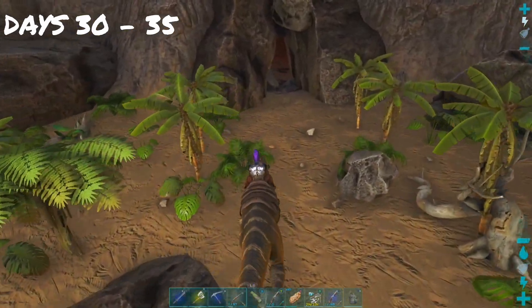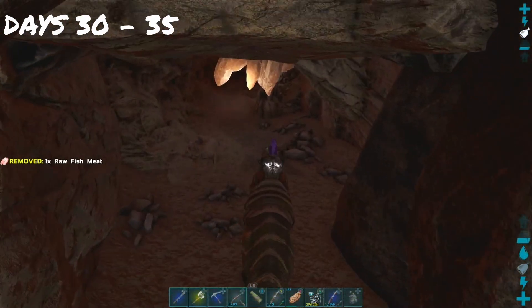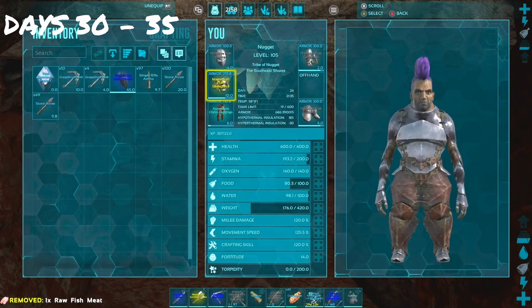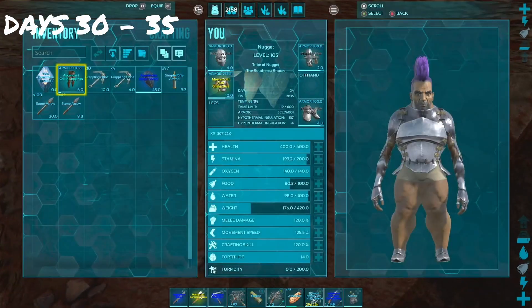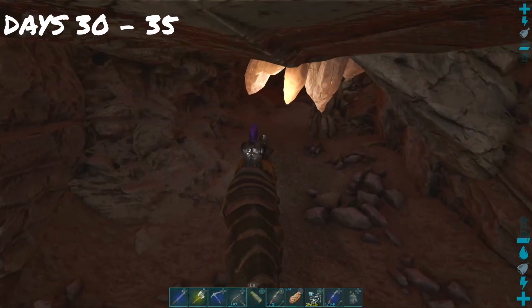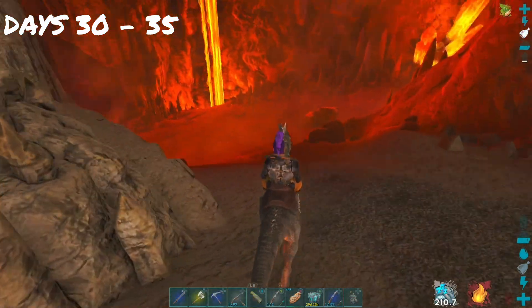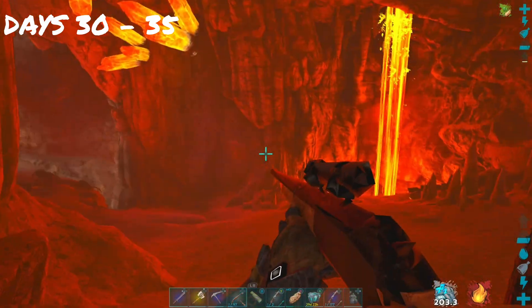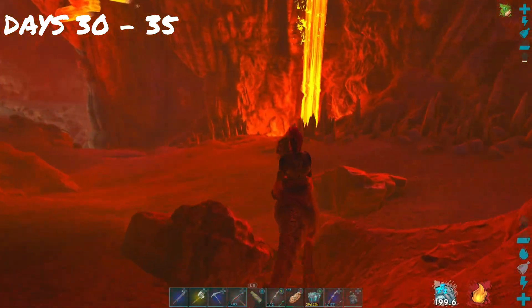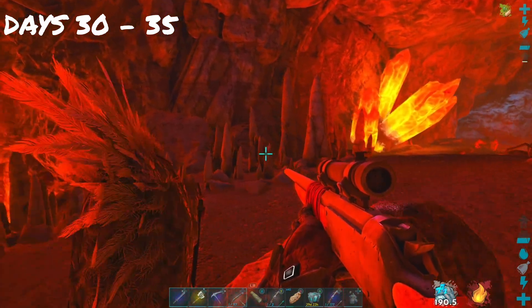While we crafted some polymer, we decided to head over to the next cave — the lava cave. This cave is scary. Falling in the lava, I've done a lot. We were just on the Baryonyx but the Baryonyx almost died, so we had to pull out good ol' Tony to finish the job. We had to level up the Baryonyx a little bit more before we could take him into the caves.